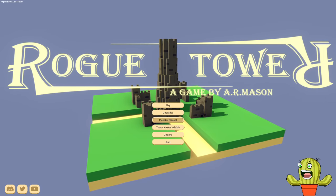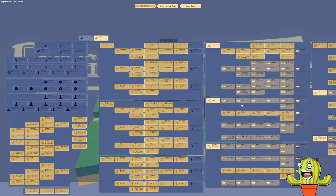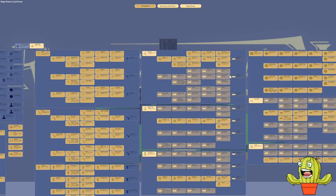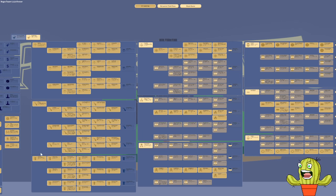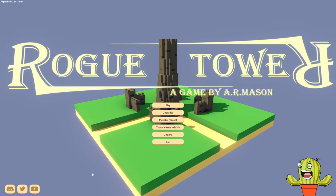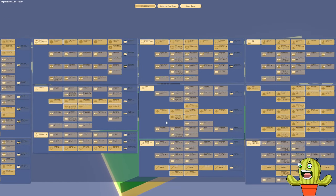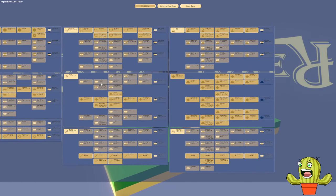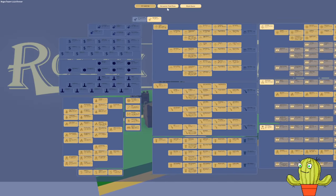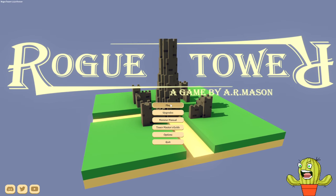Hey guys, we are back with some more Rogue Tower. Last time we did a pretty interesting map. This time I will activate the levels-to-RPM mod, which we're going to use today. A commenter actually inspired me to do a video again of this challenge with the levels-to-RPM mod. As you can see, it's the laser.